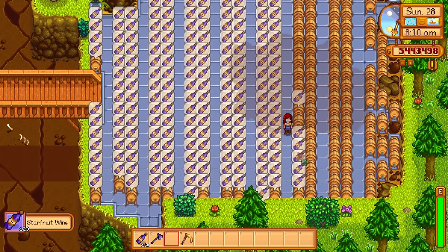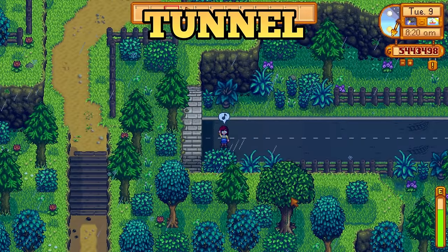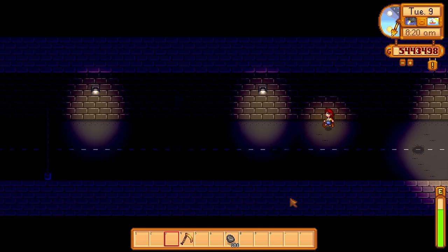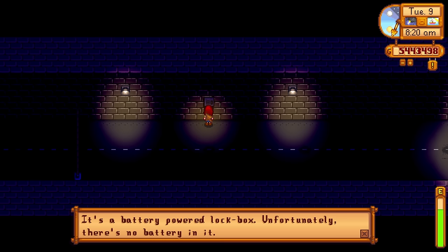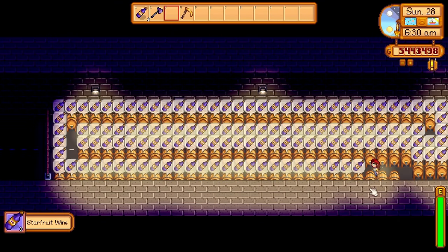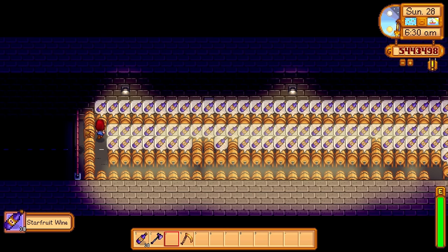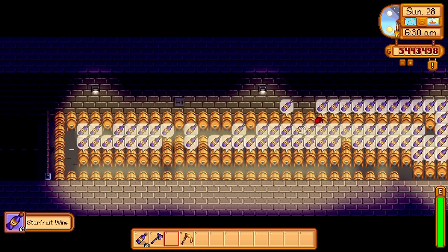To the left of the bus is a large, empty, unused tunnel. This tunnel only serves one purpose: you can come here to start the quest to unlock the casino. Besides that, the tunnel has no use — unless we give it one. Fill it up with processing machines using this layout, and you will gain about 130 tiles of pure efficiency.